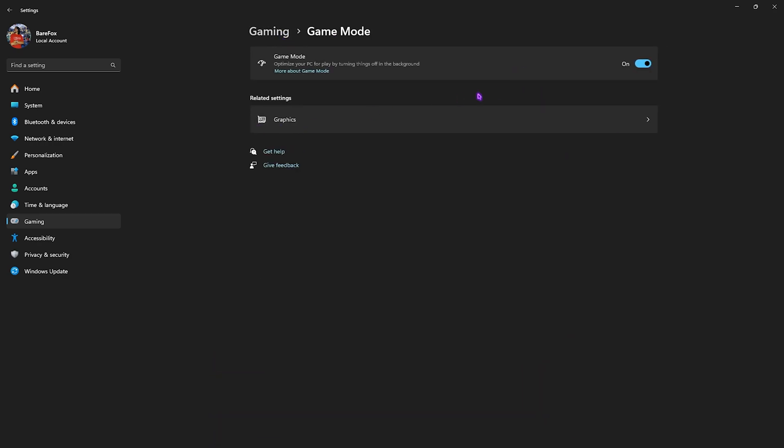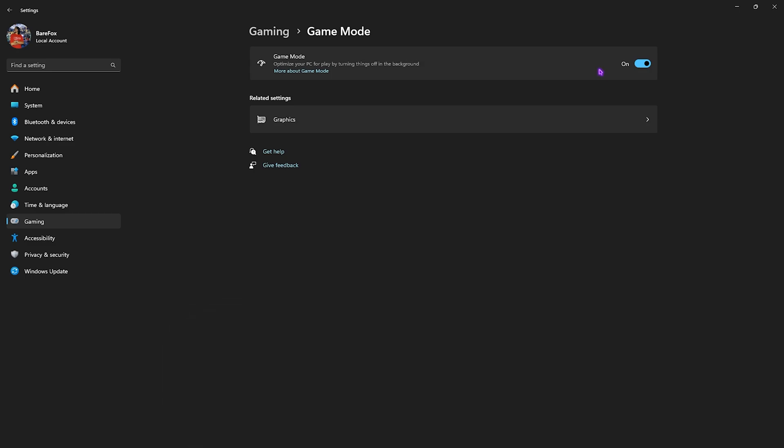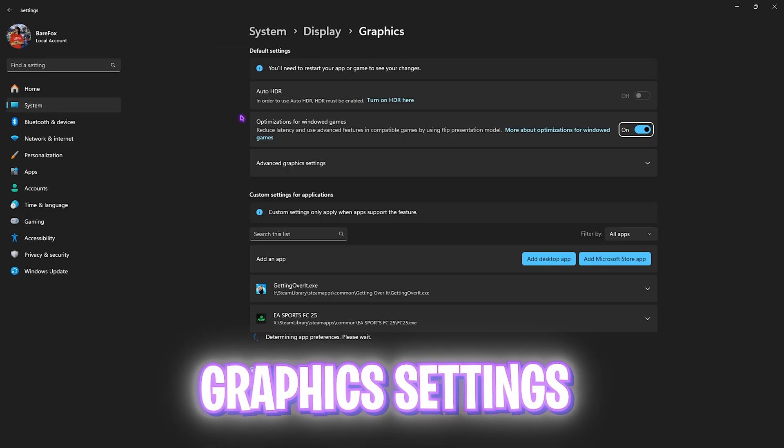After that, go back to Gaming, head over to Game Mode, and turn it on — it will optimize your PC by turning off background processes. Right beneath that, click on Graphics Settings.